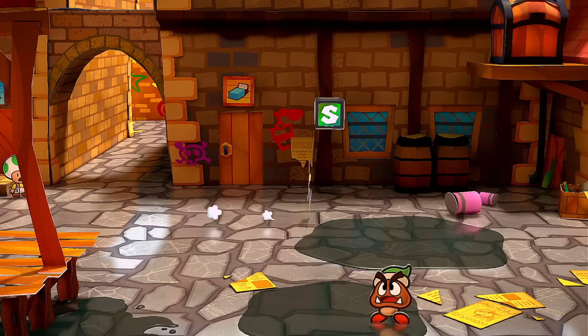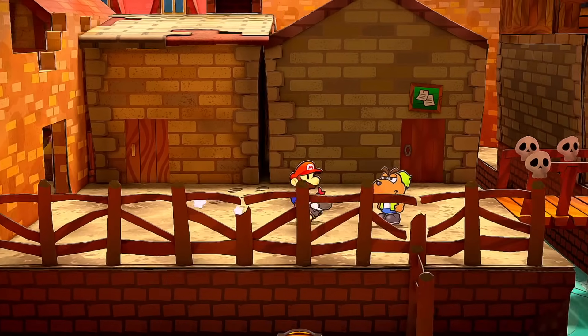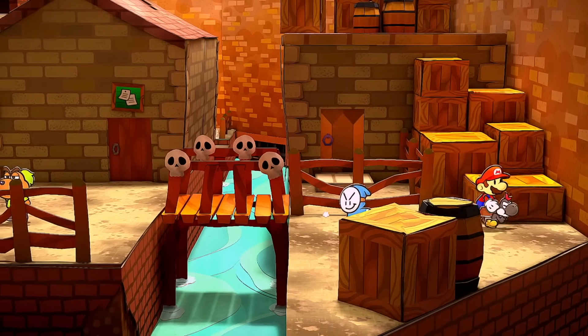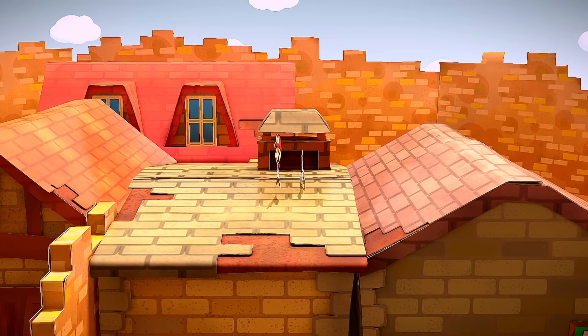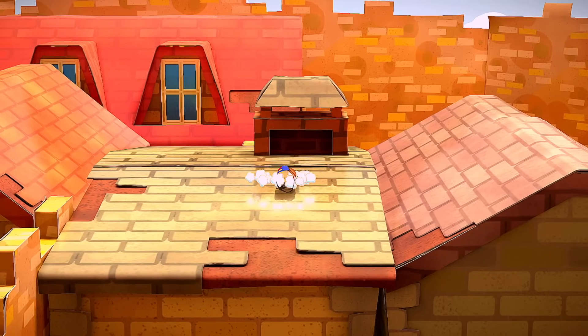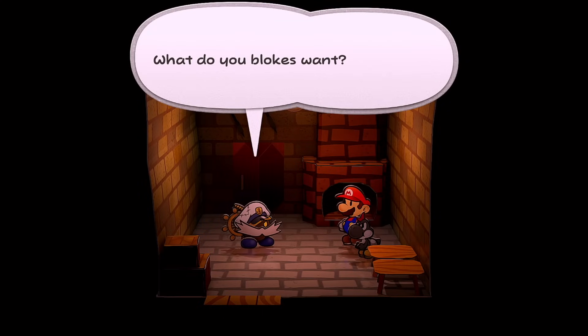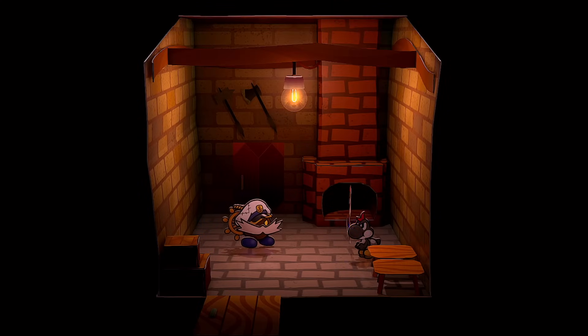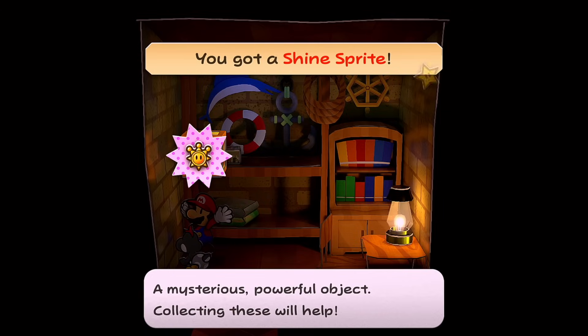Heading to the east side of town — there are some new badges at the House of Badges, including the Head Rattle, Damage Dodge, and Soft Stomp. On the east side of Rogueport we're going to use Yoshi to go across the bridgeway, get on top of the roof, go across the roofs, and over here we have a chimney that looks tubular. Let's become a tube and hop down. That is shine sprite number 21.